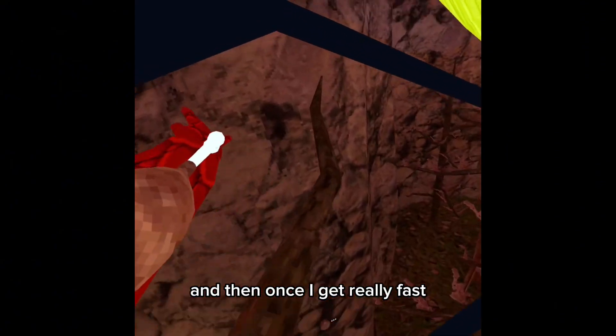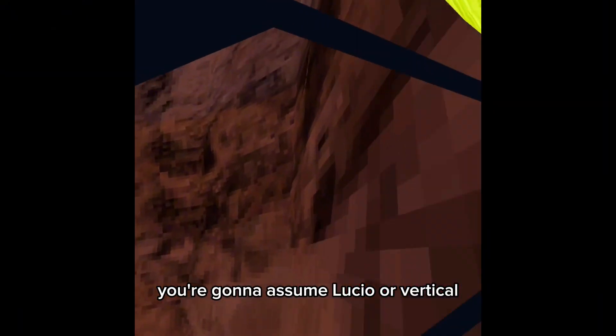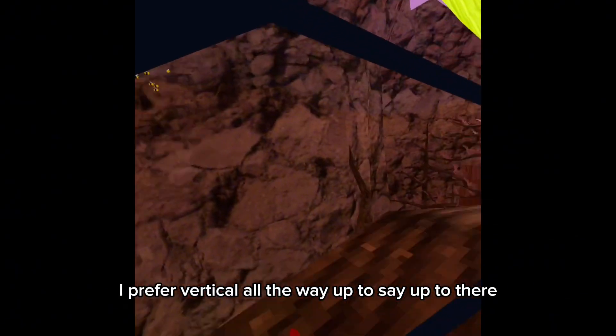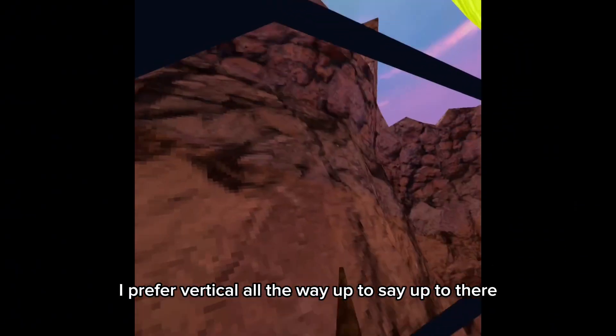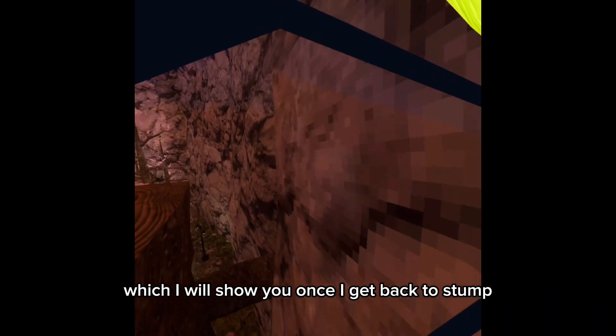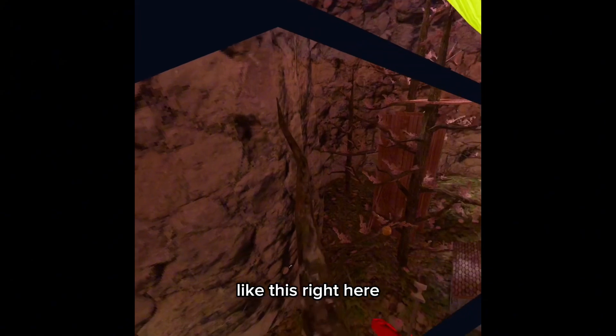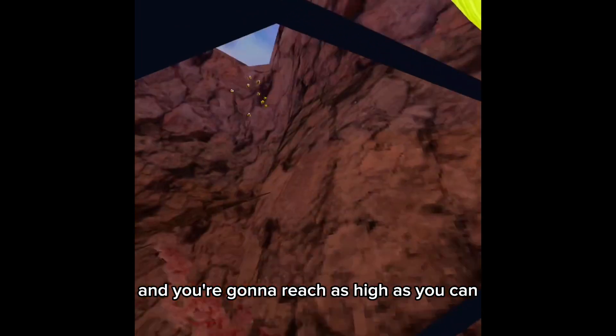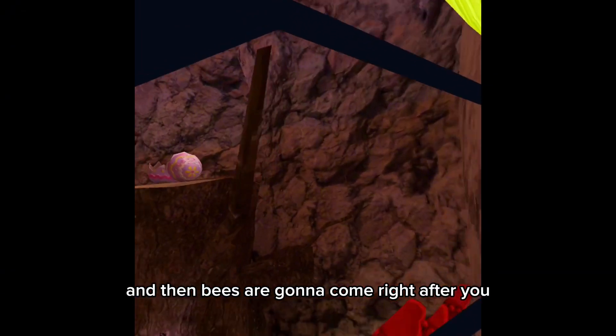Once the bees get really fast, you're going to use Lucio or vertical — I prefer vertical — all the way up to there, which I will show you once I get back to stump. You're going to push up and reach as high as you can, and then the bees are going to come right after you.